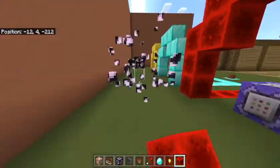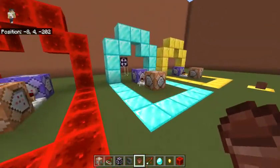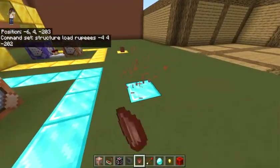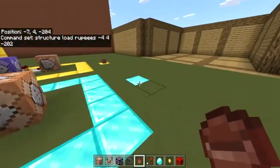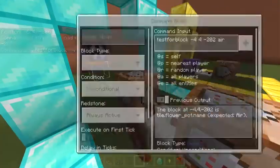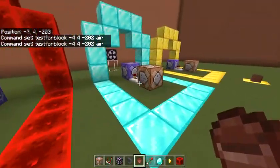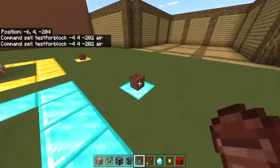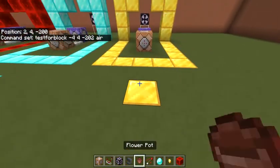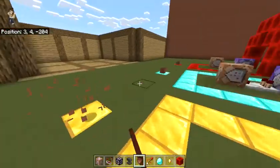I should also mention that after you save the structure, you can break the structure block and it doesn't matter — it'll keep working, just like that. So this one I've already set up. Sometimes the repeat command block can mess up — I think that's a bug. But it should be working. There's our gold coins, just like that. I left these structure blocks here, but as I mentioned, you can break those and it won't matter one bit.